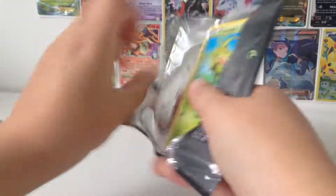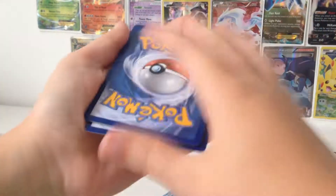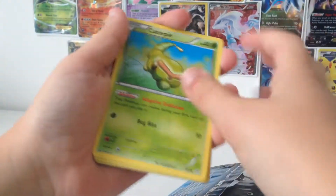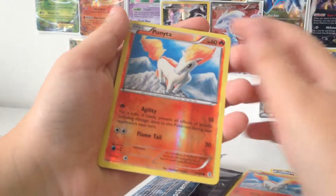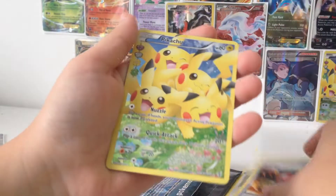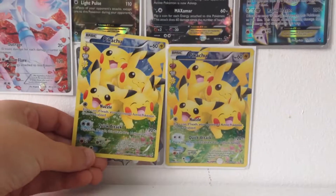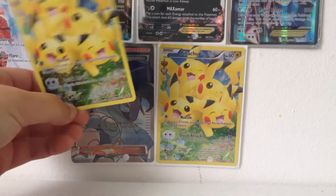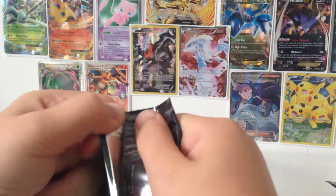Alright, now what is next? A Blastoise EX, I'm guessing. I'm guessing all that hype just got my strength up, or the card packs are starting to get weaker somehow. Caterpie, Meowth, Rhyhorn, Ponyta, Ponyta Reverse Holo, Charmander, Persian, Pokeball. I already have one of these. Wow, I can't believe I have two of these now. I'm going to be sure to frame that again, probably, next to the other Pikachu.